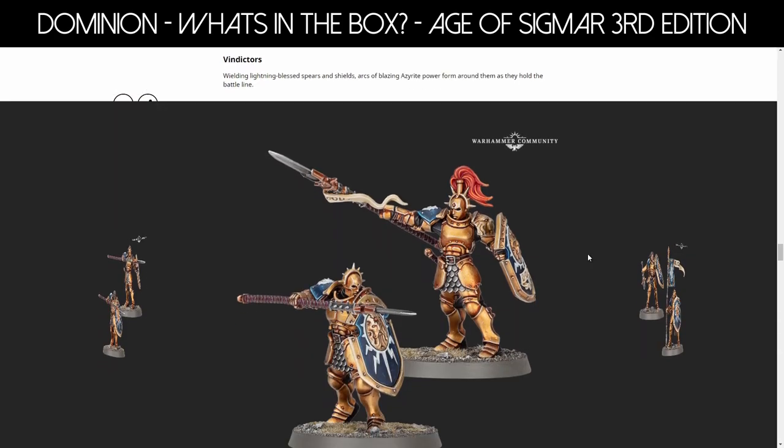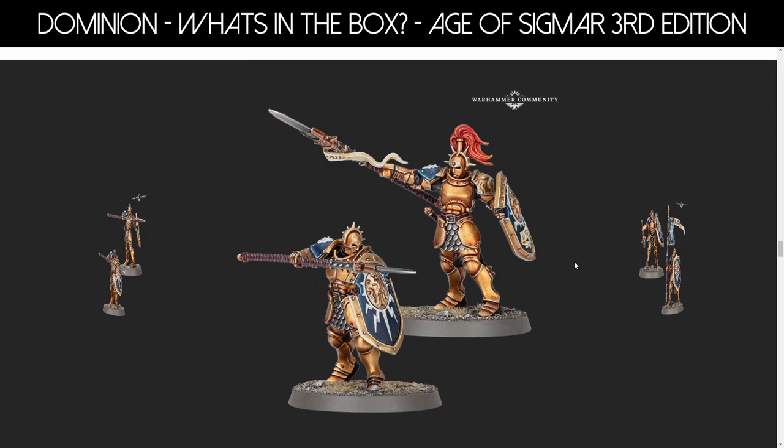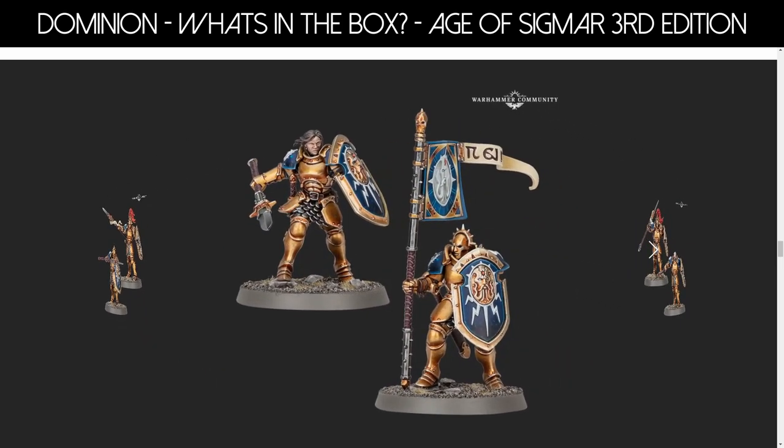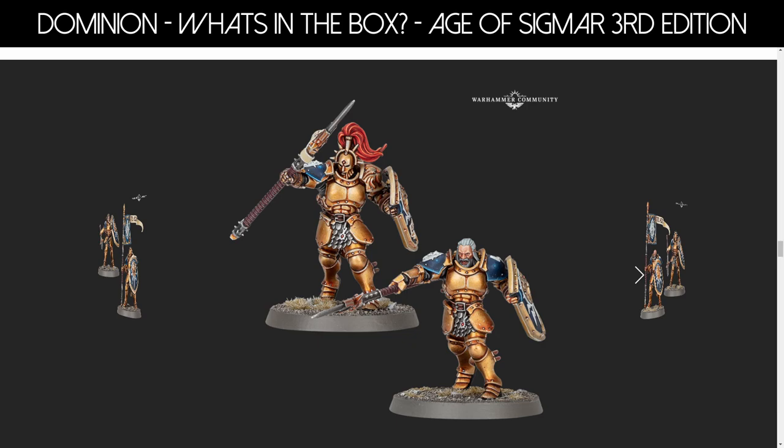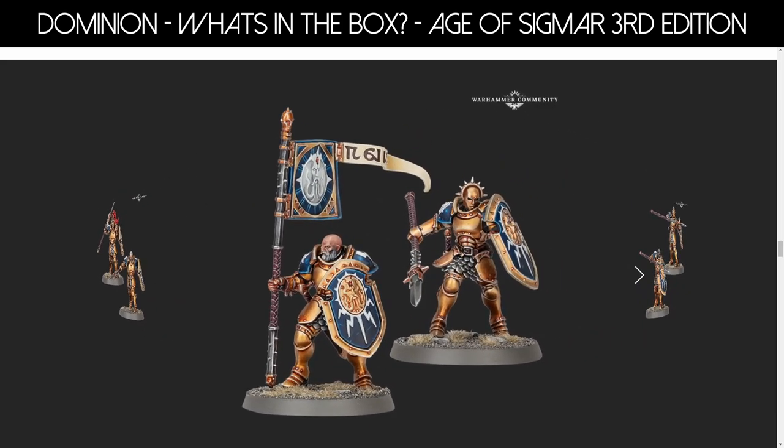And you really see this in the Vindicators. These have spears and shields. I like the design and I really think it was the shoulders that were off-putting previously. This guy has a banner — this one's a bit more straight, not perfectly straight, but it is what it is. Lots of different heads, lots of different marks and poses and things, and I really do like that.